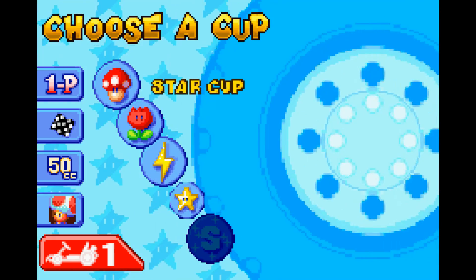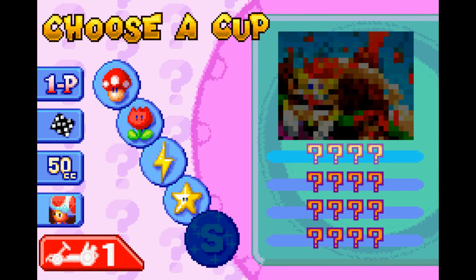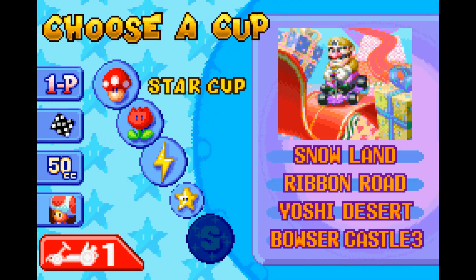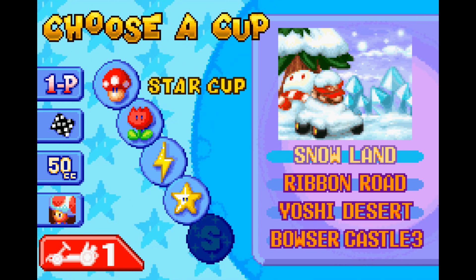We are moving on not to the Lightning Cup, but to the Star Cup. And there's also the Special Cup as well. I don't know if we unlock that for 50cc, we'll have to wait and see. But for the Star Cup, there's Snowland, Ribbon Road, Yoshi Desert, and Bowser Castle 3.